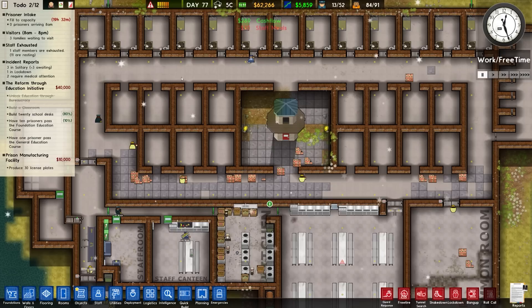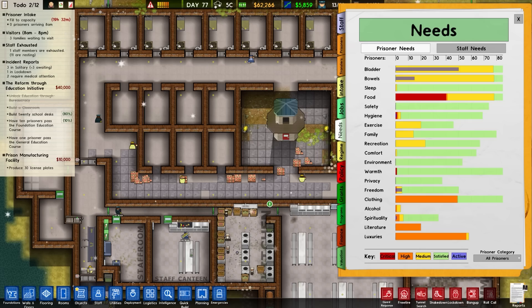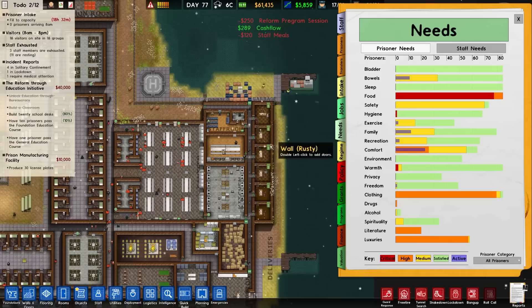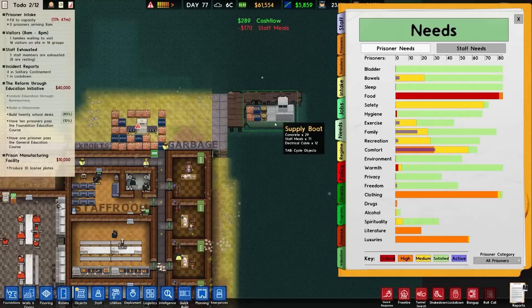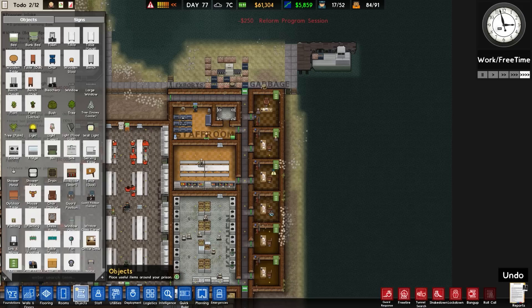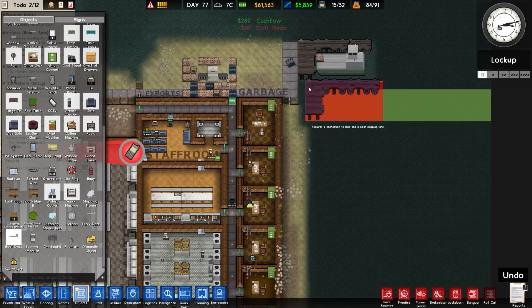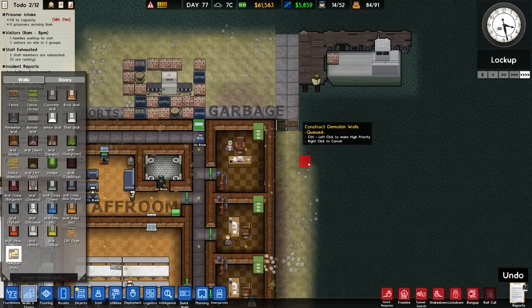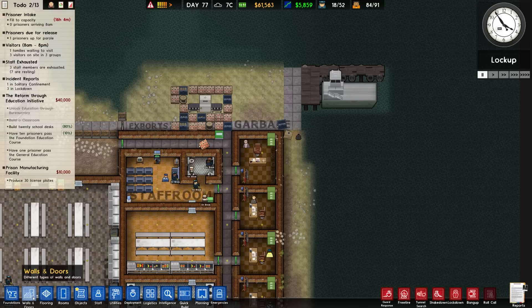Danger level is flying up - prisoners have serious complaints and it's a critical food need. I think I know what it is - it's a lack of bandwidth. This supply board is not supplying quick enough - because we've been building so much, there's not enough food coming into the facility. We need another dock - that's fine, we can do that. Boat dock - we'll build it there. Dismantle that and the fence will remove as well. Set that - it should fit in there.